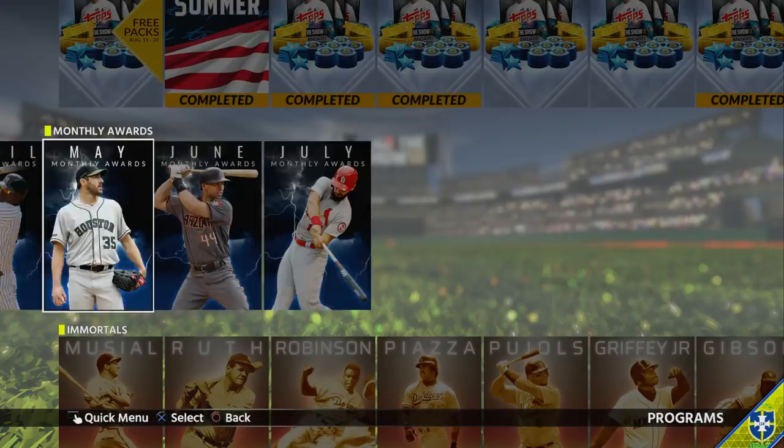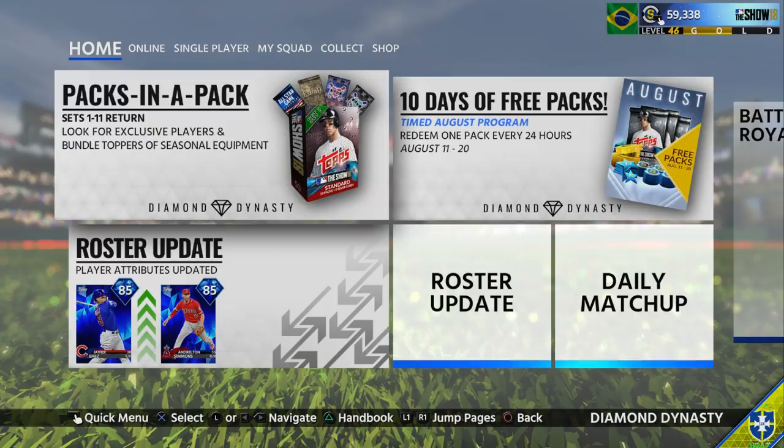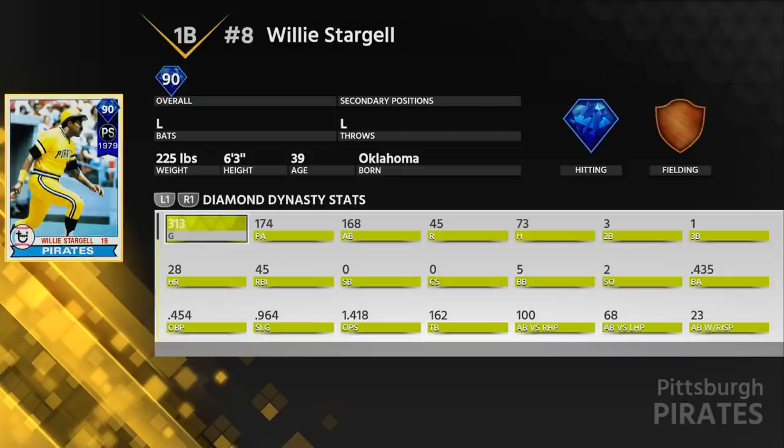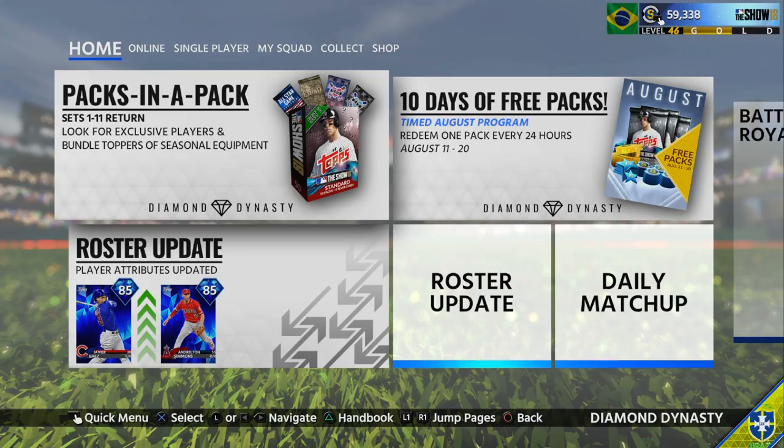Pretty much, you guys are going to be able to get three Diamond players — three very, very good Diamond players. Stargell still gets some use; even though I have Frank Thomas, I might start Stargell over him — he is that good. I'd really recommend him out of all three of these cards the most. If you guys enjoyed the video, make sure to like it down below. If you have any questions, comments, or concerns, let me know in the comments and I'll be glad to help. Hope you guys have a great day!